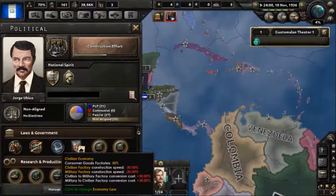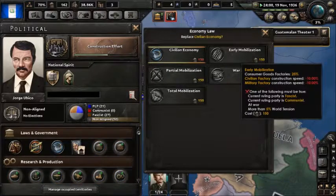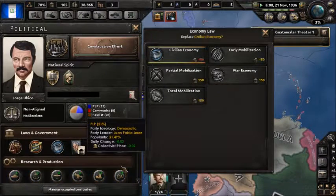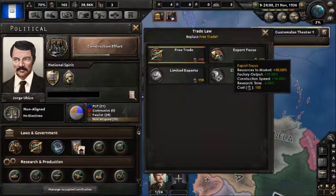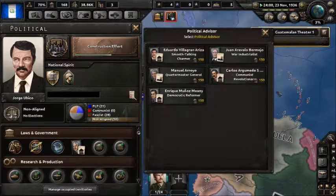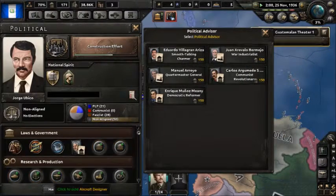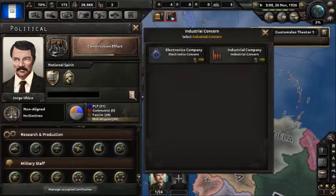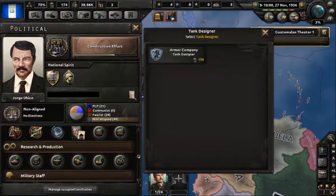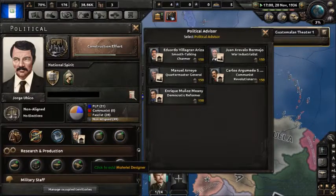So now let's go over here and change our government. Civilian economy. Ethiopia was annexed — oh right, I don't have fascism yet. Well, what are we at? 28. Artillery designer — no. Electronics industrial — no. Anything good? Material theories — no. I could go for that but not really feeling it.